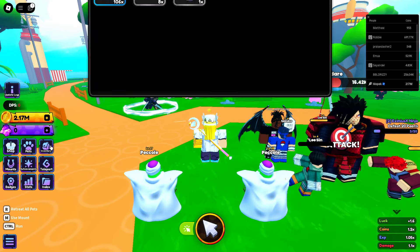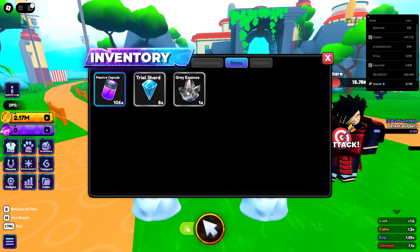Looks like we still have our money, that's good. From the code we ended up with 106 passive capsules, but only eight trial shards. It looks like easy doesn't really give you much of those.